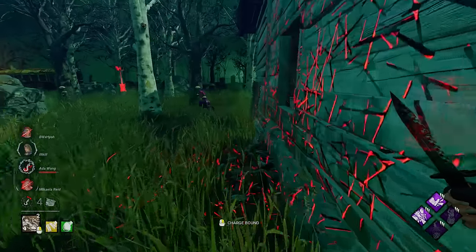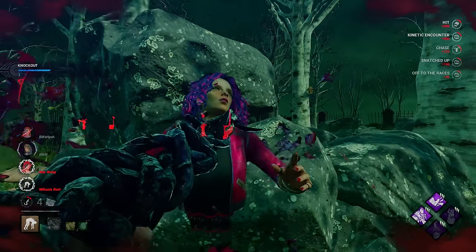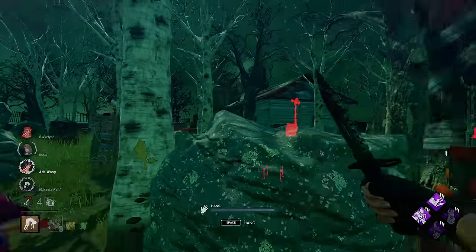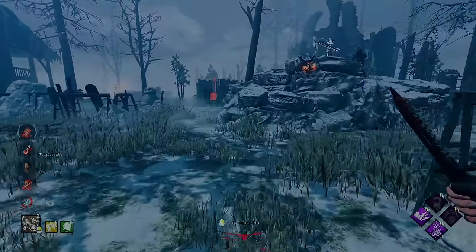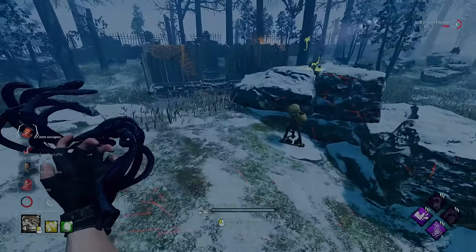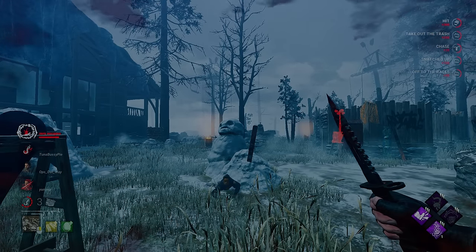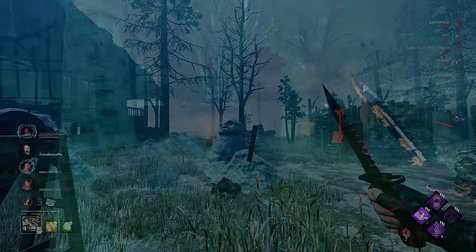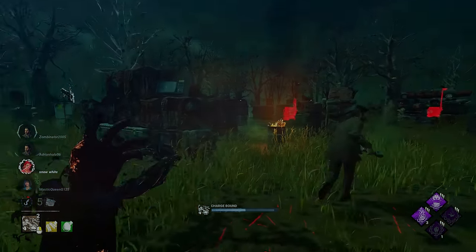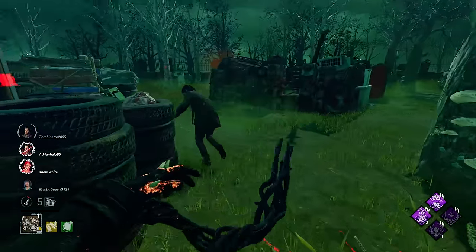I definitely wanted to give it another shot. The build is centered around Trail of Torment, Pop, Eruption, and Brutal. Brutal is obvious — kicking gens and pallets as a great chase perk. Eruption is a bit different: once a survivor works that gen for five percent, the chances they keep working it are pretty high, so I wanted that eruption proc right when we kick the gen with Trail. That way when we go chase another survivor, someone is likely still working that gen — good synergy. And Pop after a hook, putting Trail on the gen makes it even stronger.